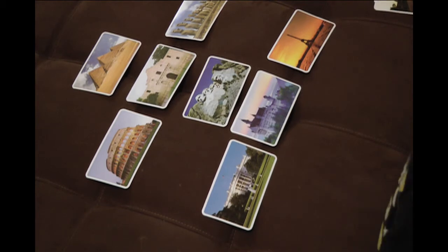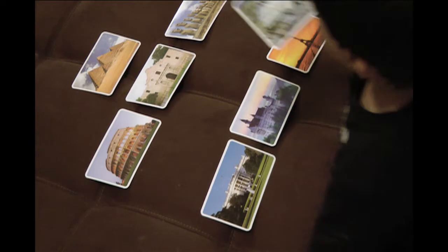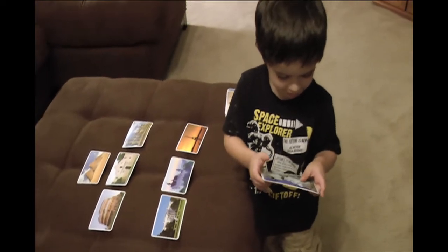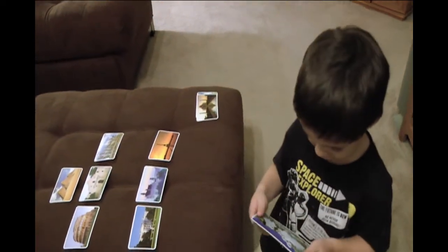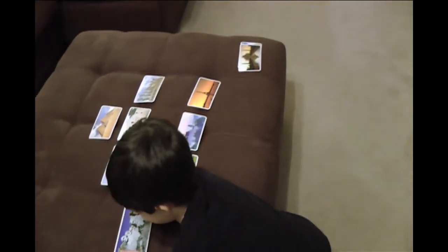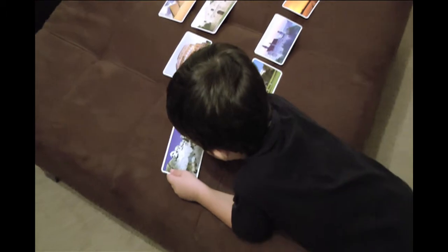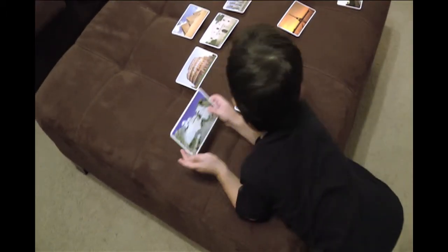Okay, which card has Mount Rushmore? There. How many faces are on Mount Rushmore? One, two, three, four. Who are those faces? Can you tell me? George Washington, Thomas Jefferson, Eli Roosevelt, and Abraham Lincoln. Okay, can you put that one to the side?